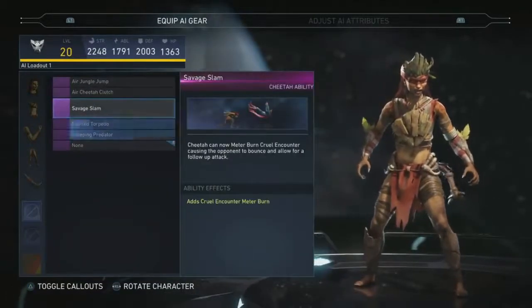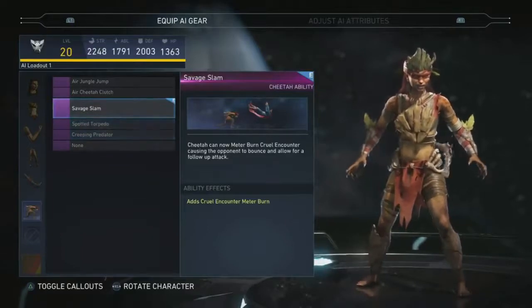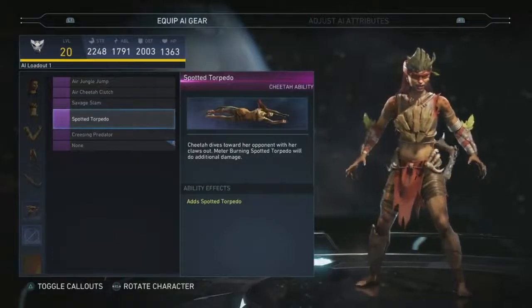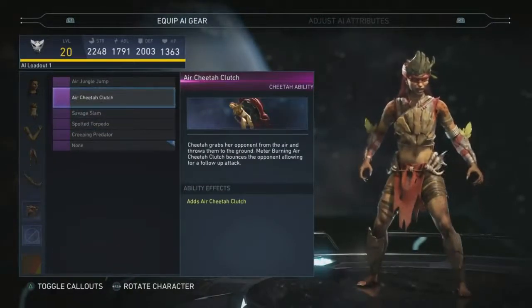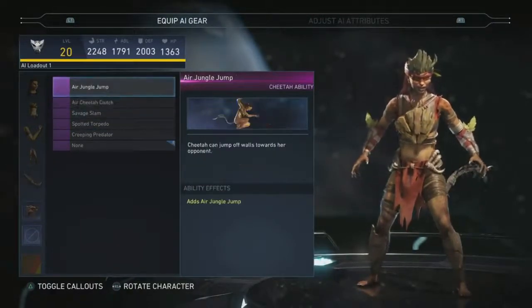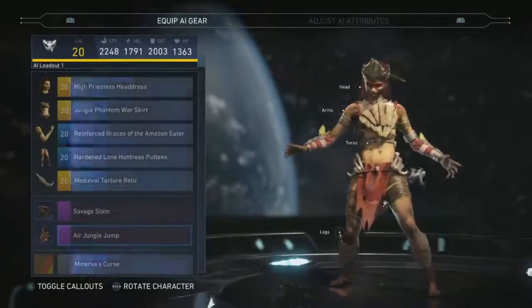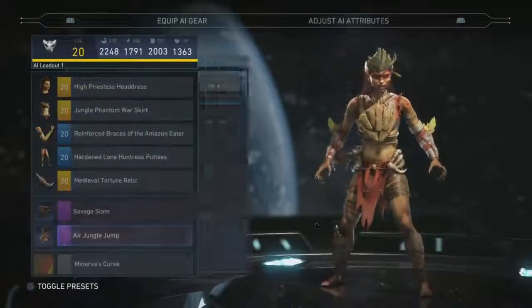What's going on? Give her some — give her the savage slam. Did he take it away? No, he actually listened to me. The spotted torpedo's good. He's staying away from what I want, so I'll just grab one and we'll get her set. So after you've equipped gear to a character, you can actually...